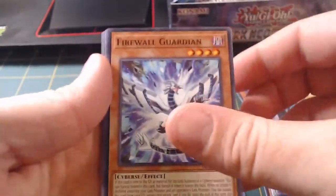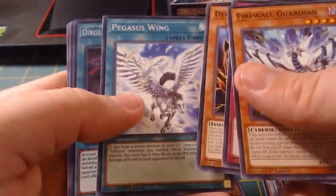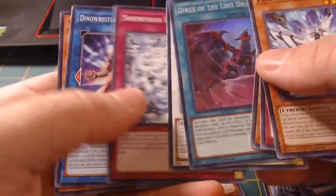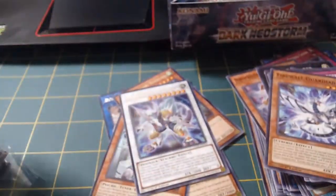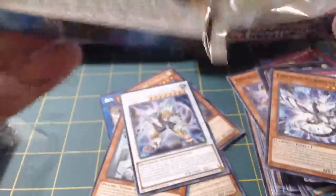Can we get a Gnome? Firewall Guardian, World Legacy, Crawler, Pegasus. Not the mines. A Dino Wrestler. Do I need to look at these Dino Wrestler cards? Because I feel like I'm sleeping on them. It might have some power in there.